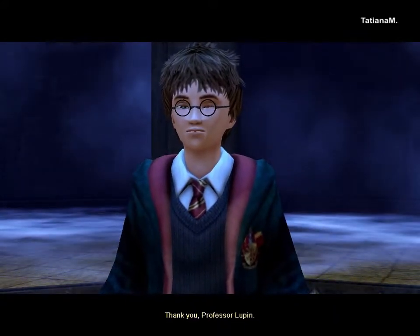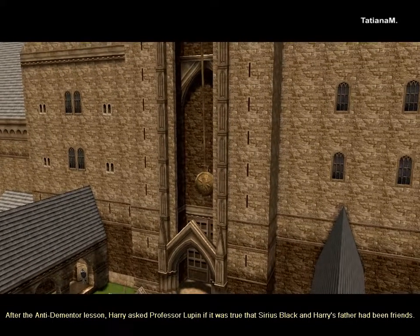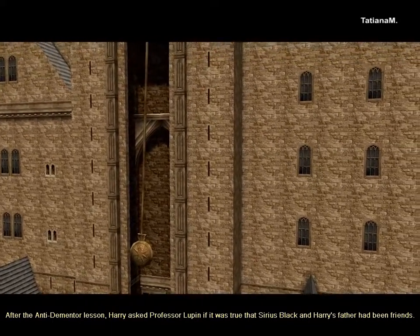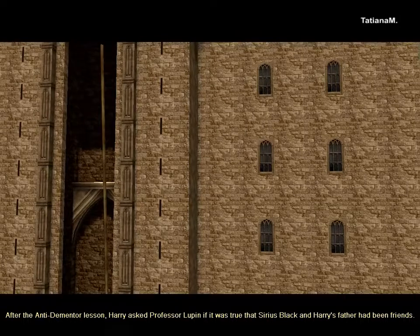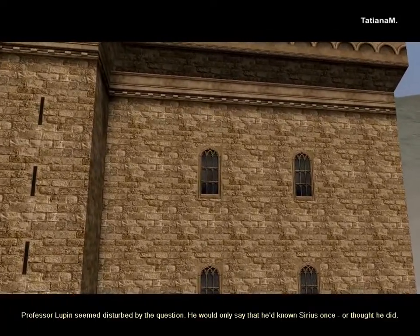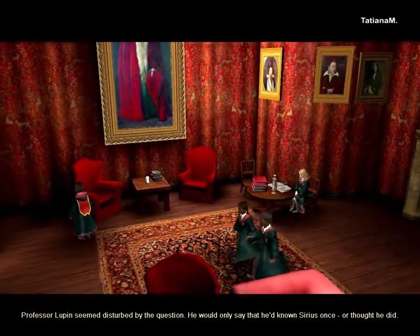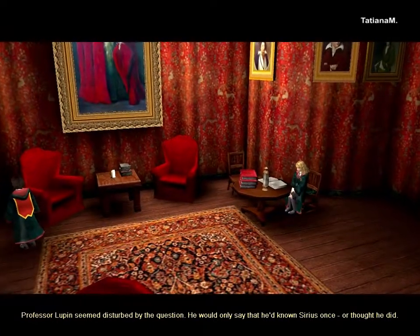Thank you, Professor Lupin. After the anti-Dementor lesson, Harry asked Professor Lupin if it was true that Sirius Black and Harry's father had been friends. Professor Lupin seemed disturbed by the question. He would only say that he had known Sirius once, or thought he did.